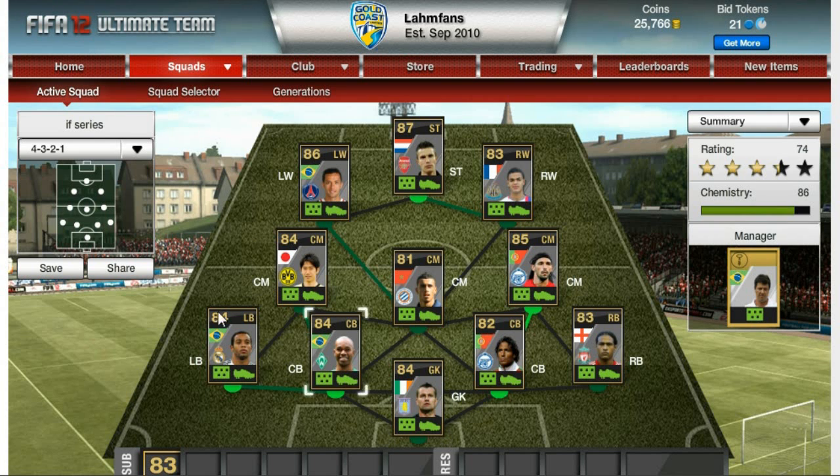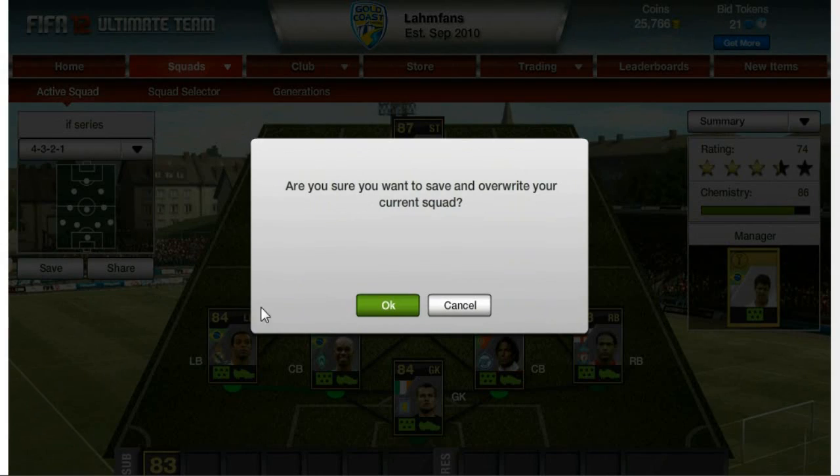So the squad is now complete with Shea Given, Marcelo, Naldo, Bruno, Alves, Johnson, Bellanda, Kagawa, Dani, Ben Arfa, Nene, and Robin Van Persie. Also Valbuena now on the bench too.